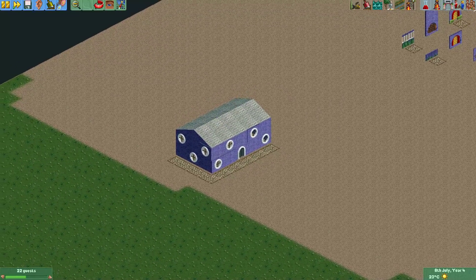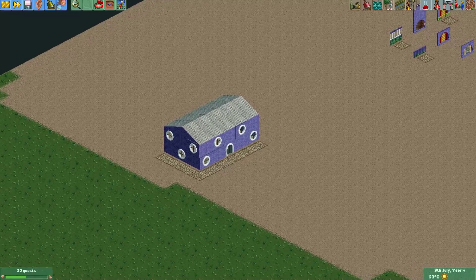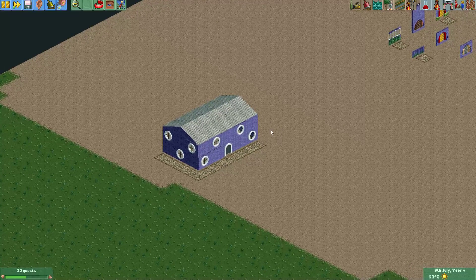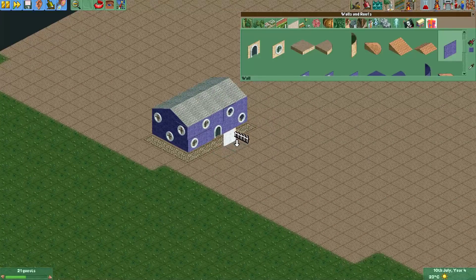The buildings created by newer players that I see often look something like this. While this building is not that bad, it's not very special either. And if you look carefully you can see that some of the walls actually look like they are jutting out a bit — they are a bit to the front.